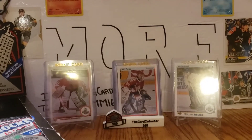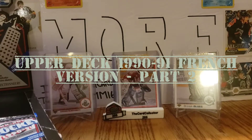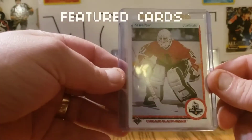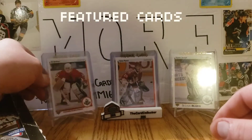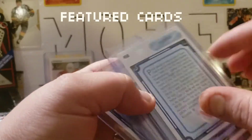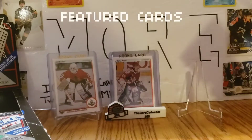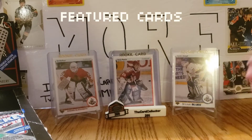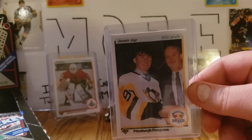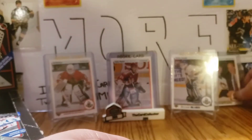Hi everyone, it's Anthony from Gaming Cards and More, welcome back to another video. Today we're finishing off the French edition 90-91 Upper Deck box sent to us by the Card Collector 255. Before we get to that, we'll look at the featured cards — some great goalies like Ed Belfour rookie cards, Felix Potvin rookie cards, and rookie cards like Curtis Joseph. In the last part one we also got a French Jagr rookie card, so that's pretty awesome — Jaromir Jagr is the GOAT.